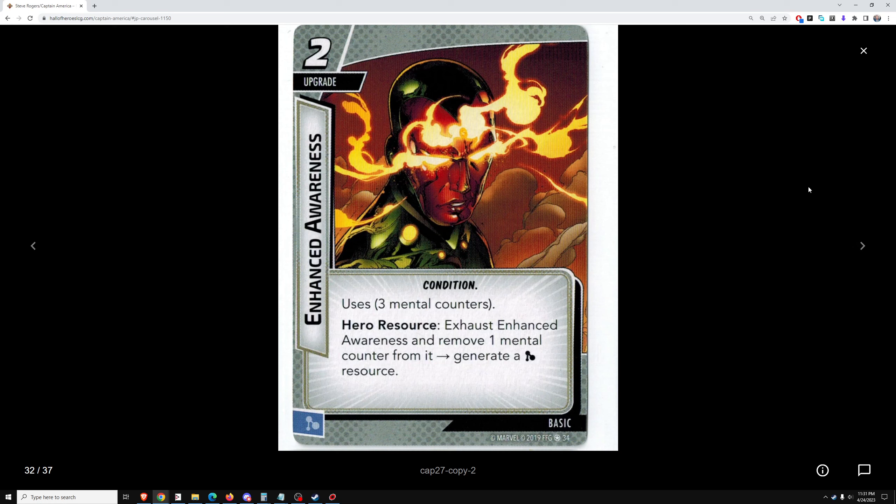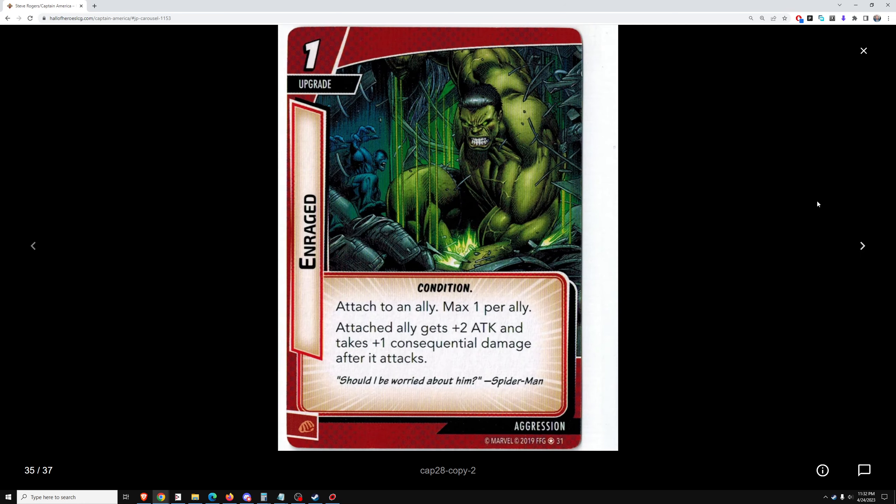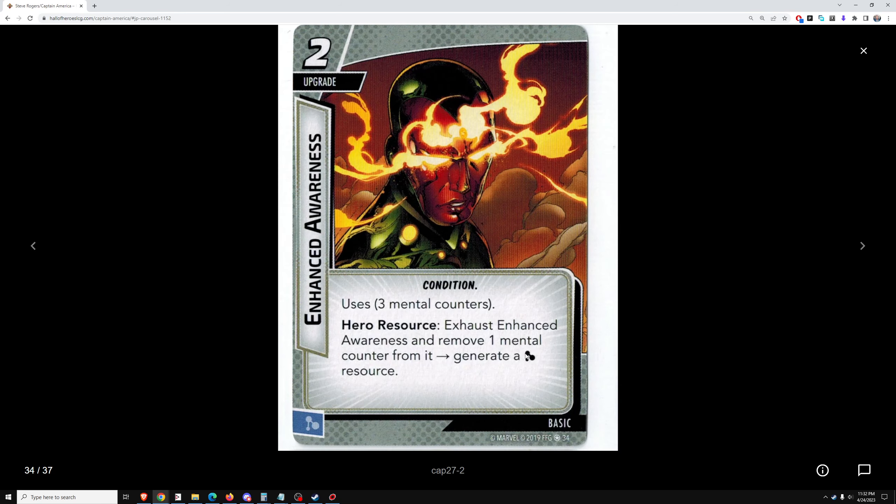Enhanced Awareness, two cost, uses three mental counters. Exhaust Enhanced Awareness and remove one mental counter to generate a mental resource — so you get three resources for two cost. That's alright, nothing special. I'd include it over other useless cards I never use. Probably throw it away sometimes and cycle it out as better resource generation methods become available. There are some decks which really need mental resources for specific situations, and it would be good in those decks.